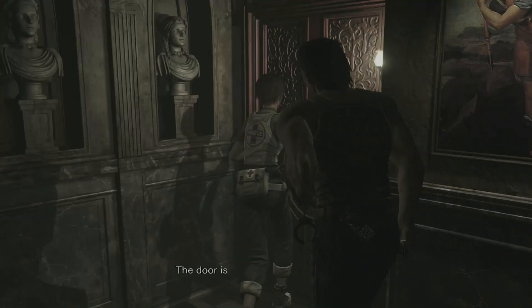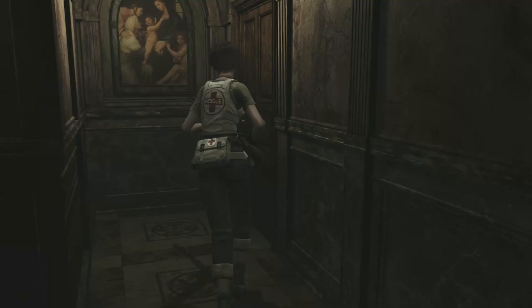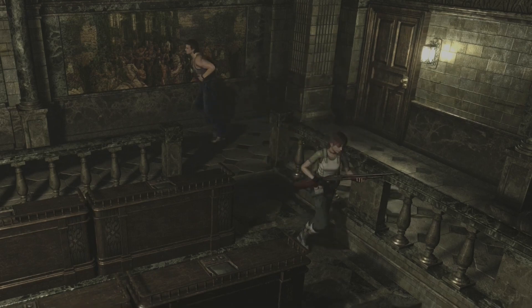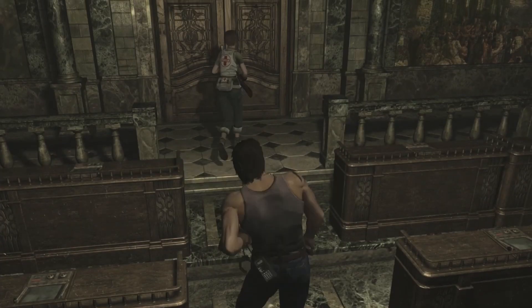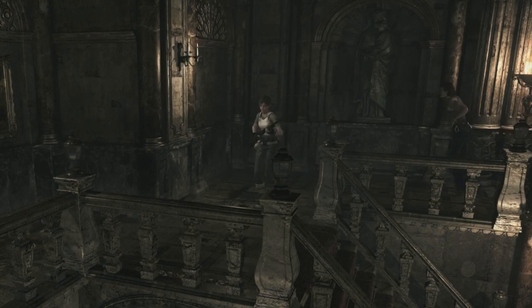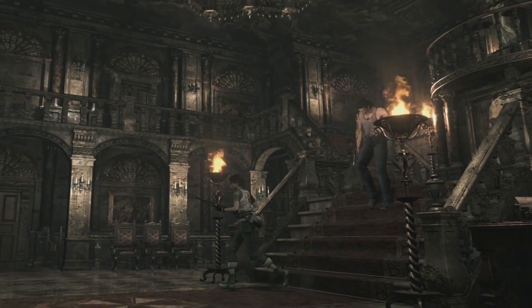Wait, is this our way? Nope. It's embossed with a fire motif. I feel like I should use Billy's lighter. Wait no, we gotta go this way. Now we can check out this one weird little door.